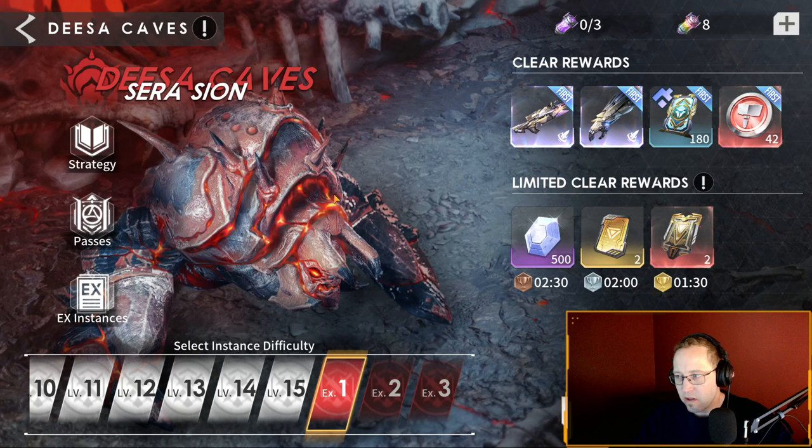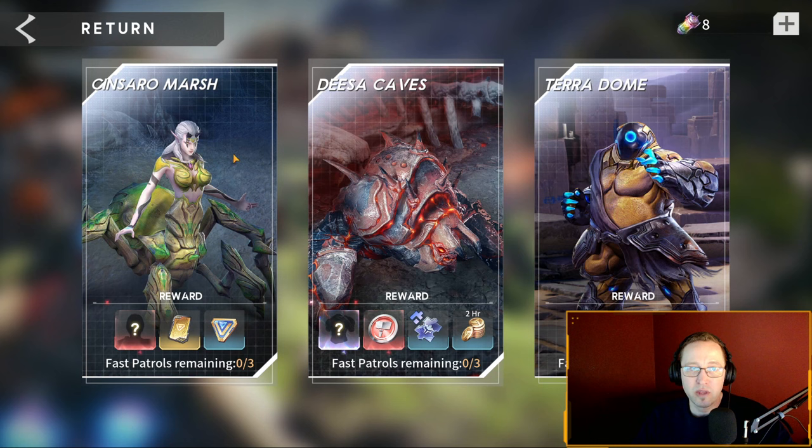In this video we're gonna go over the changes to Disa Caves and some footage of teams that can do it on auto. They basically added three more levels called X1, X2, and X3. I bet we're gonna get the exact same thing for Sincero and Teradome - bring it on, yes please. It should have happened two months ago, because even on my baby account which is only 85 days old, I can auto stage 15 on a free-to-play account that's not even three months old.